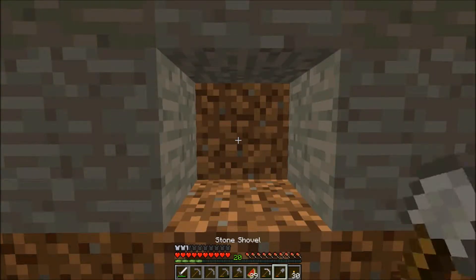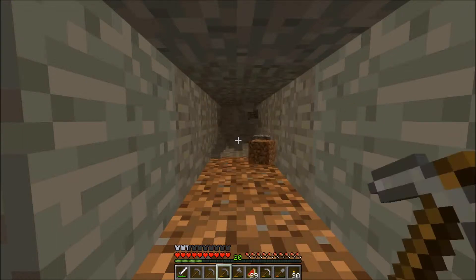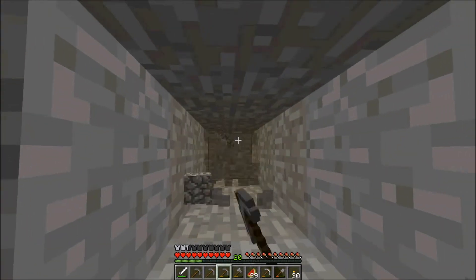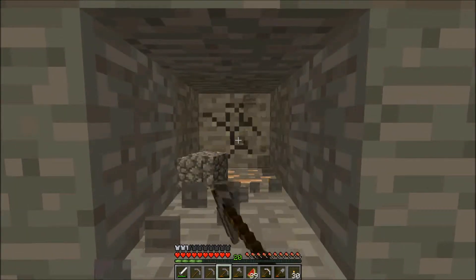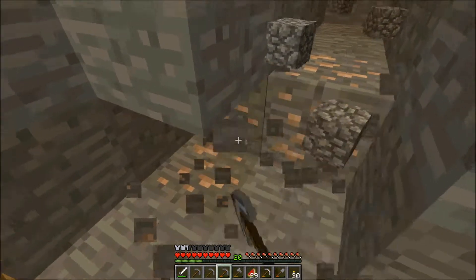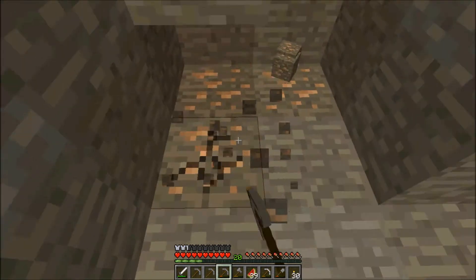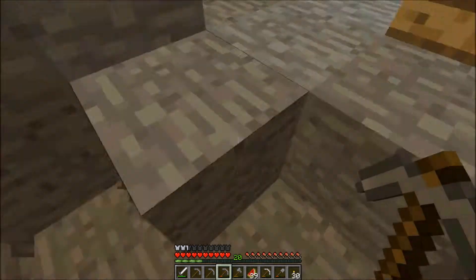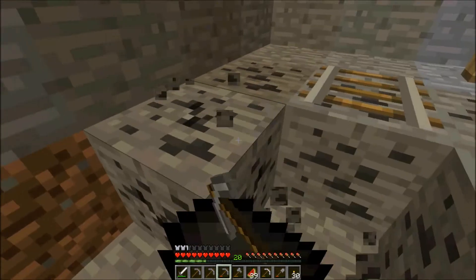Usually when you get to these four-pillar type things, it's like a crossroads and you can get to a bunch of different tunnels. Usually it splits into four directions when you get to this structure with the four wooden pillars. But I don't see any other ways on this. Might have just found a dead end — not an incredibly exciting dead end, either.